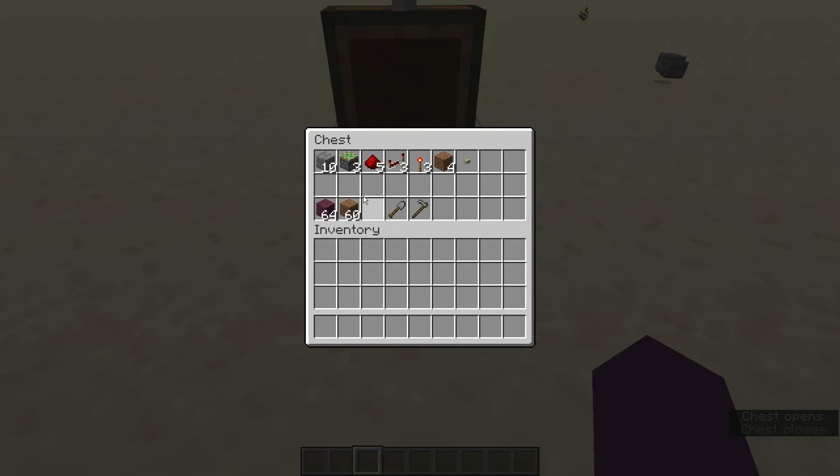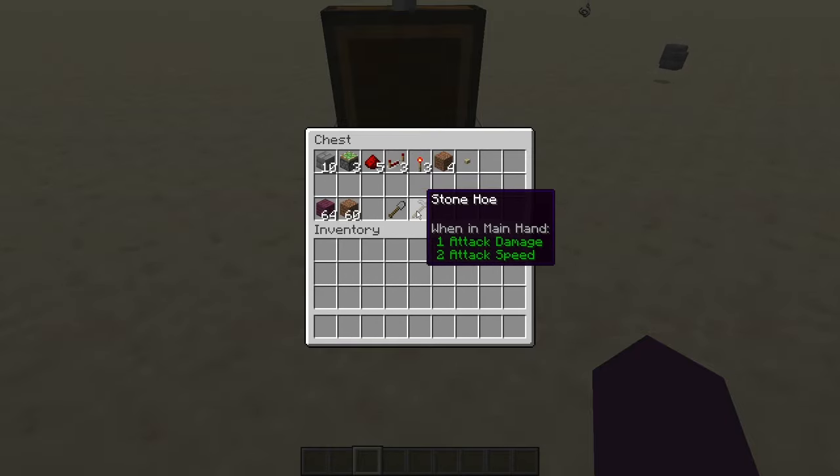Here are all the materials you're going to need for the build. You'll need 10 solid blocks — I like to put my redstone on stone bricks. You're going to need some extra blocks just for building your hidden area and the interior of your home, and you're going to need a shovel or a hoe to make the door work.